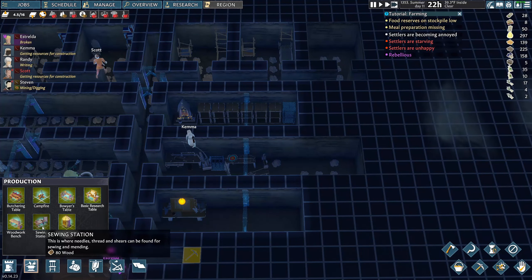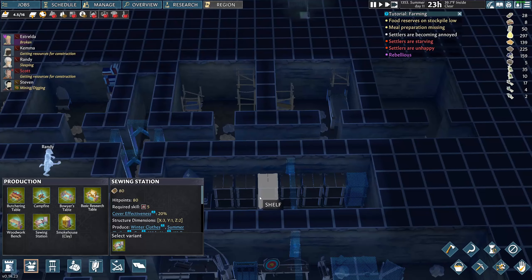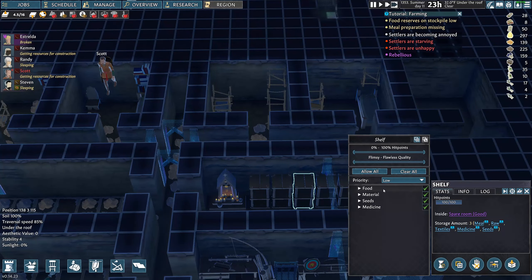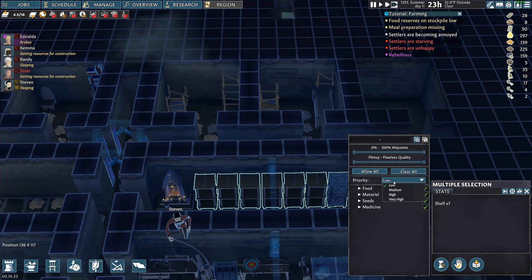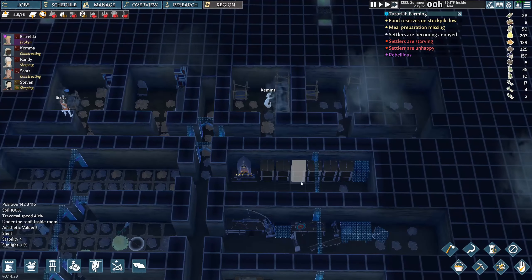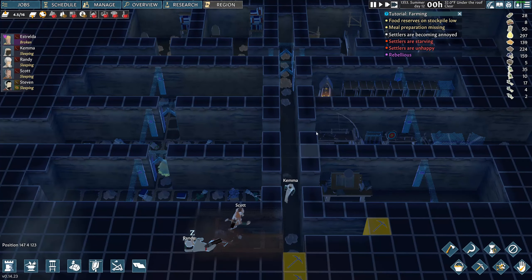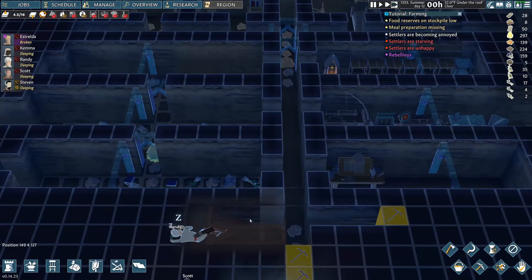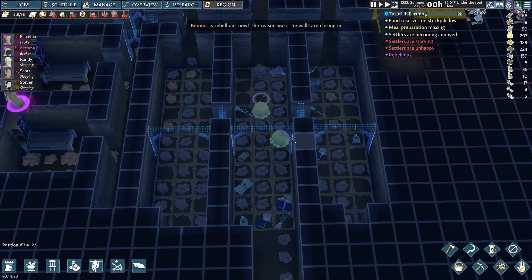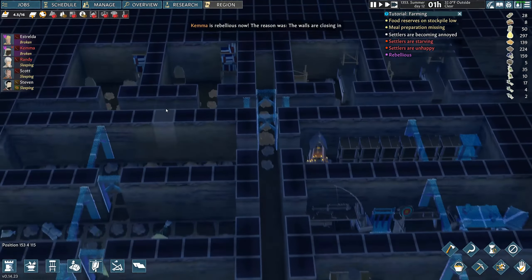Here's a sewing station. We got the shelves — let's put these on high priority. We can put medicine and all types of stuff in there. We can do a lot of food storage in that area. I mainly use these for storing food, though they can store other things too. The walls are closing in — that's fair enough.